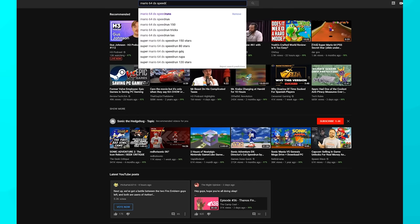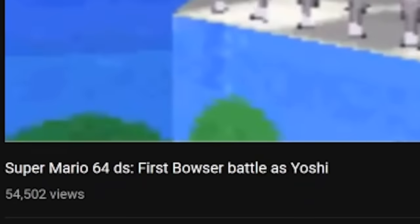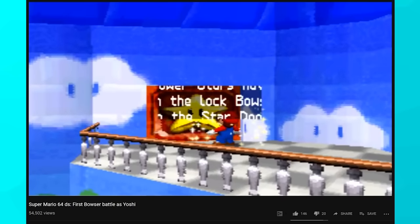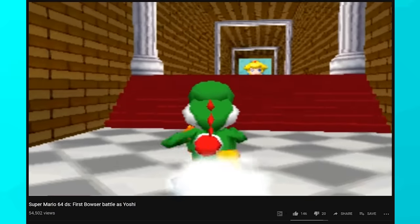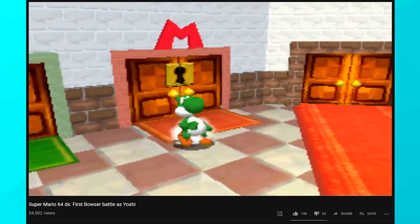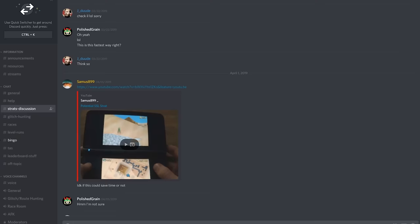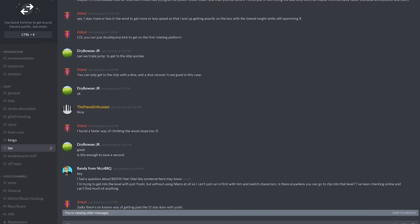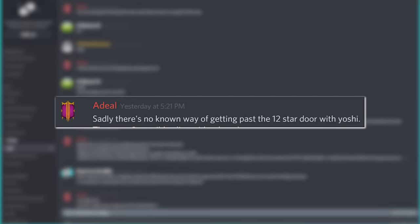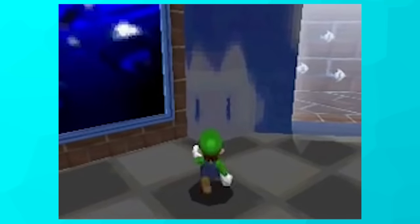The first thing I did was look up Mario 64 DS speedruns. I found a video titled 'first Bowser battle is Yoshi' — but the video showed him opening the door with Mario first, then running back and changing to Yoshi. I could technically do this, but that's kind of lame. So I went into the Mario 64 DS speedrunning Discord to ask around, and got a response from a guy called Adil. He said sadly there's no known way of getting past the 12-star door with Yoshi — though other characters can do it by clipping onto a pillar in the Jolly Roger Bay room and using a backflip to spawn upstairs.